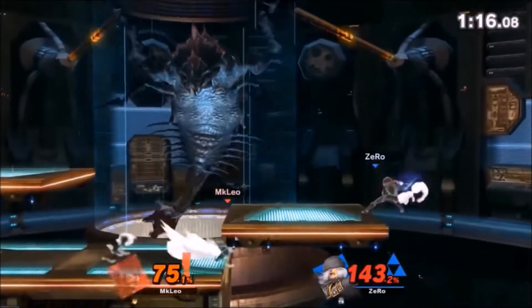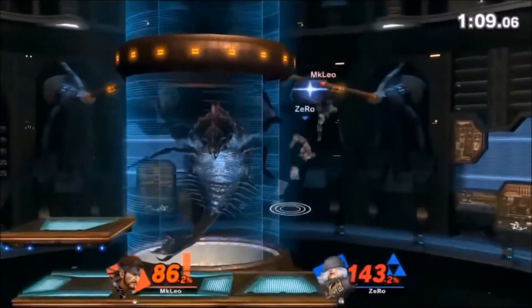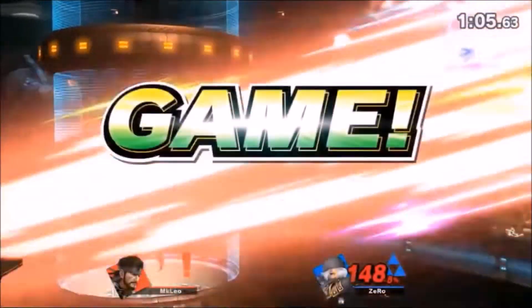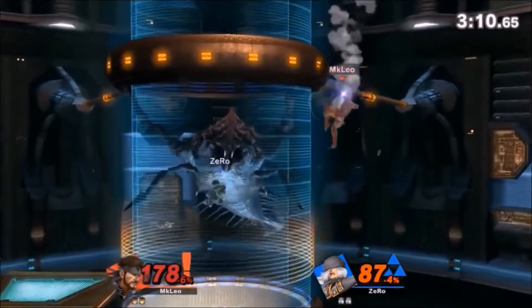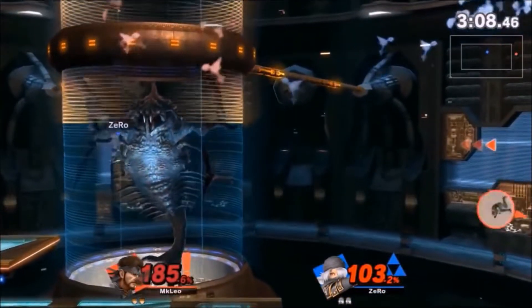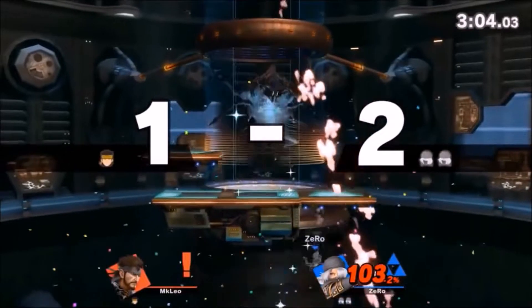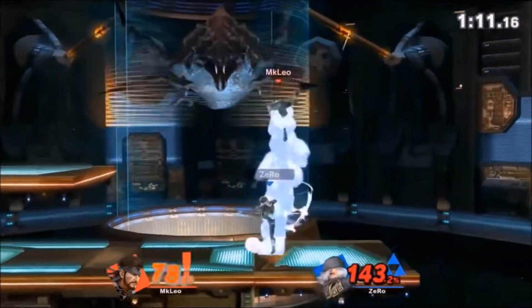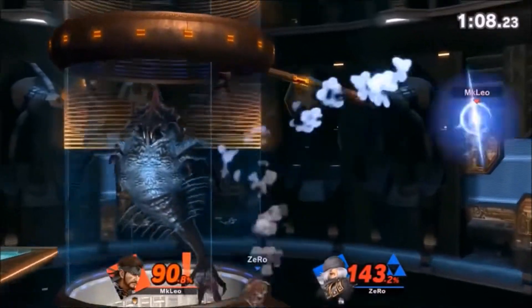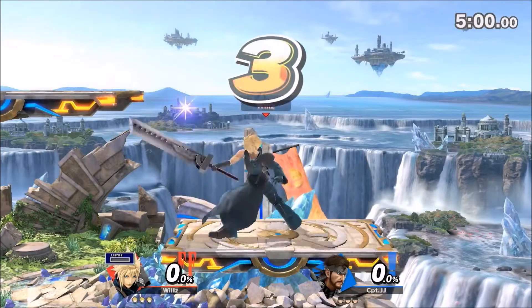Look at how much damage difference LEO has — a huge damage difference. He tries to recover high and gets knocked out of Cypher as he should. He lets down a C4 and immediately Zero respects it because he doesn't want to get in that airspace. LEO had to make that move or he was gonna die anyway — he tried to be late, he should have tried to be a little earlier to snap onto ledge. Since you can't act out of Cypher, you can let go of Cypher and air dodge into the stage, which covers a couple of options — pretty good.